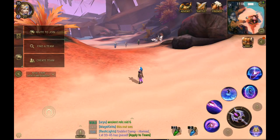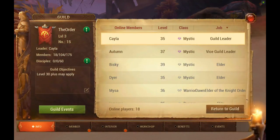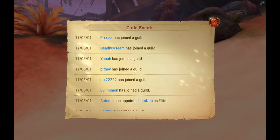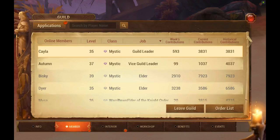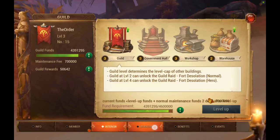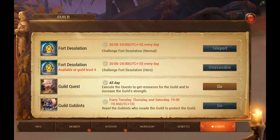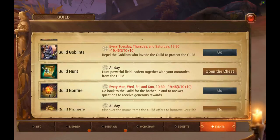Once you hit around level 11 you can apply for a guild, which is important because you get a lot of XP from guild quests. The guild tab gives you guild events showing when people joined, when they left, who invited them, and who appointed people. You also get a full member list you can sort by level, class, and more. It's pretty complex compared to other games like Order and Chaos — I'm still learning a lot of it.